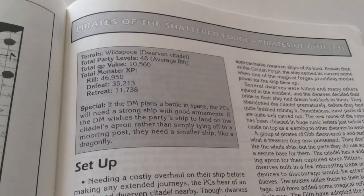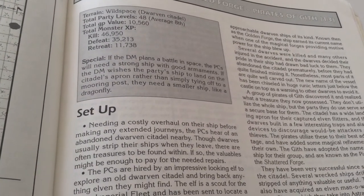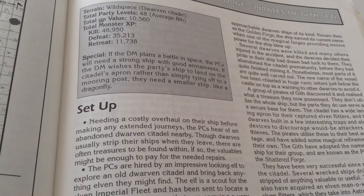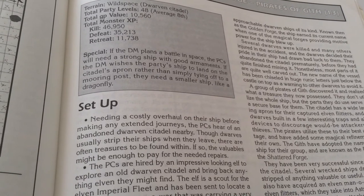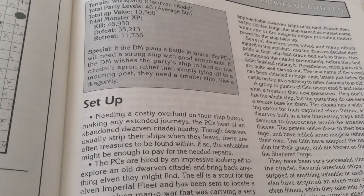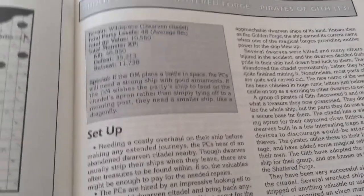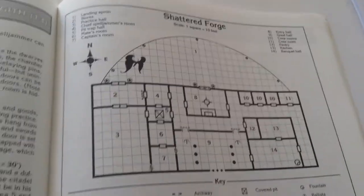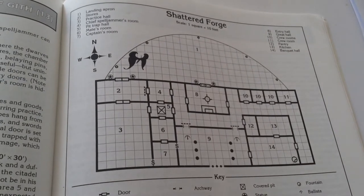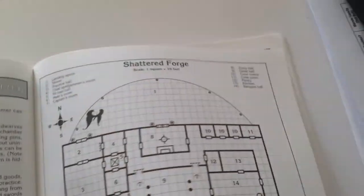Pirates of the Shattered Forge takes place on a dwarven citadel. Needing a costly overhaul before making any extended journeys, the PCs hear of an abandoned dwarven citadel nearby. Though the dwarves usually strip their ships when they leave, there are often treasures to be found within — and the valuables might be enough to pay for the needed repairs. We have a floor plan of a small portion of the citadel with a flitter that has landed there — that's an elvish semi-fighter.